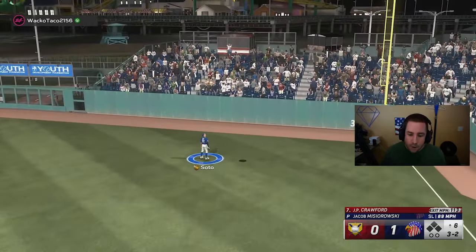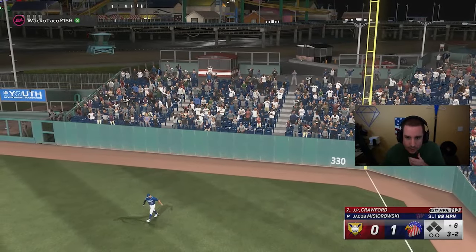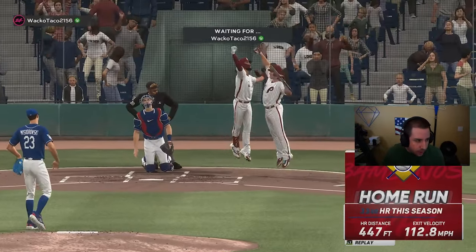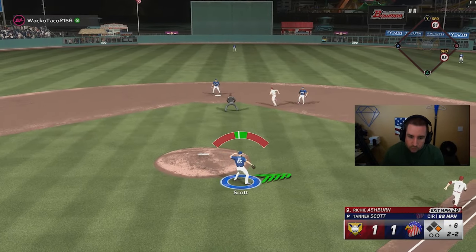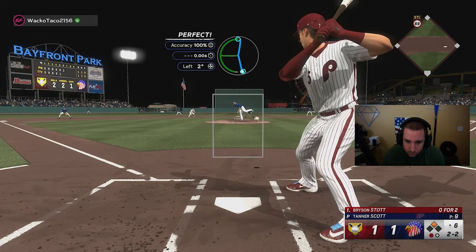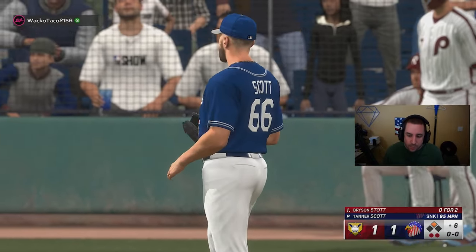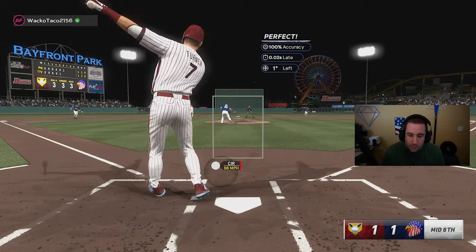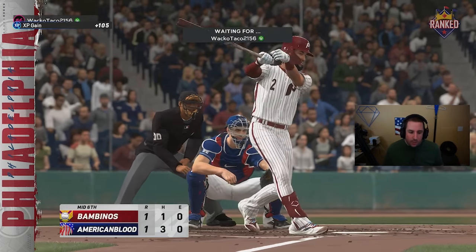He hits a perfect-perfect home run to right field and now he ties the game — very good at-bat right there. We got one out. Got him with the sinker — Tanner Scott strikes out Bryson Stott. We strike out Trey Turner — get out of the inning. We only gave up one but it was a big one.